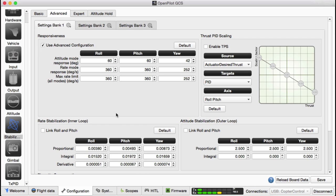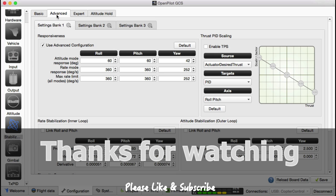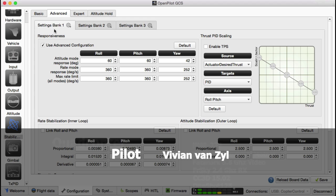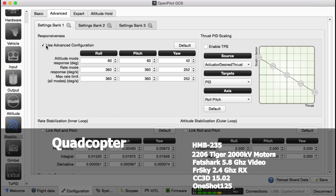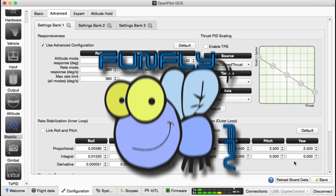The other thing I want to do is go into expert settings and change max angle and cruise to 80, so that I can do some rolls. Max angle is now 80 with cruise control enabled. I've entered my values in bank one, setting number one. I think we're ready — let's go see how she flies.